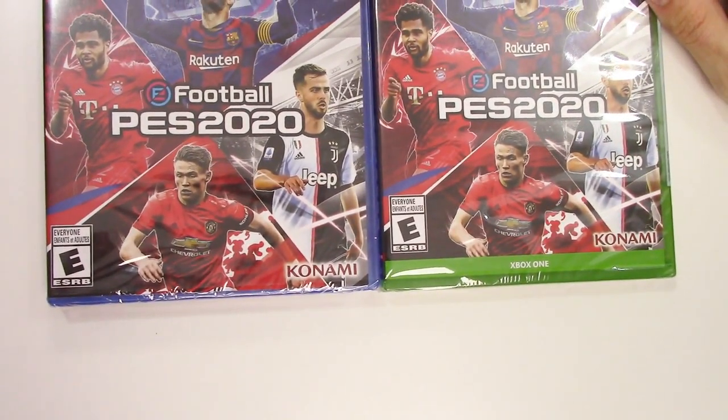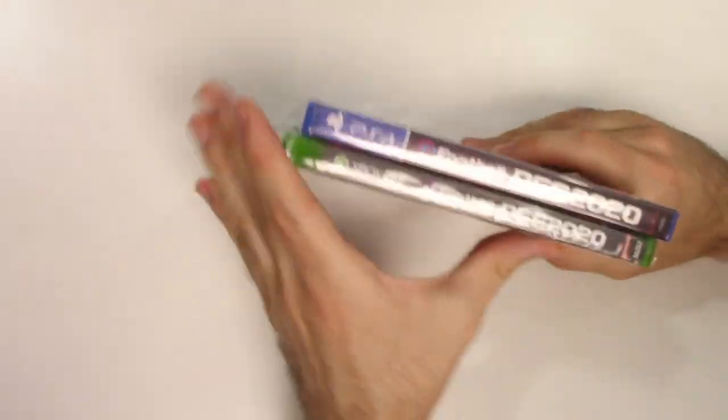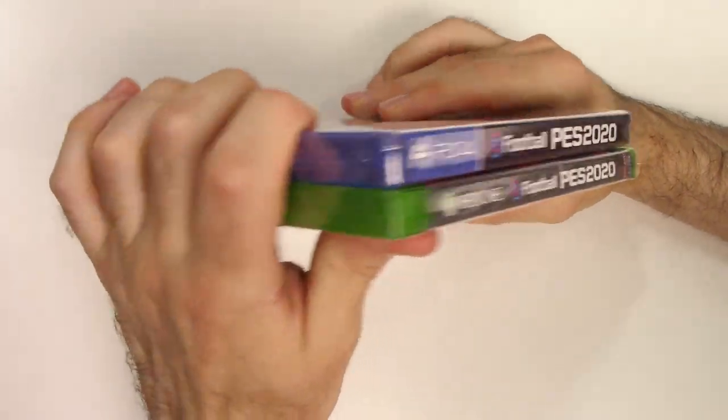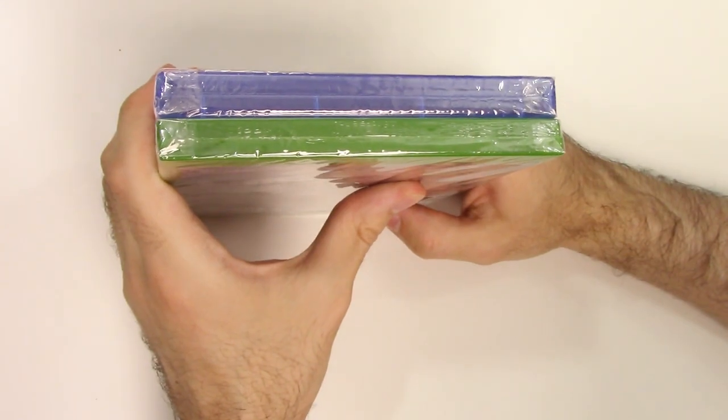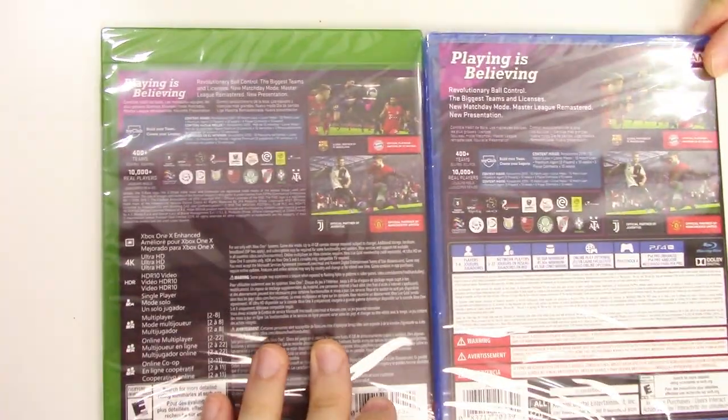It's developed and/or published by Konami. Moving on to the spine, we see a black spine on the PS4 and a gray spine on the Xbox One. Now from the tops we can tell that both of these are y-fold copies. And now onto the backs, we have two shots of gameplay and it says 'Playing is Believing.'